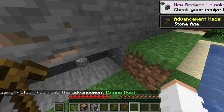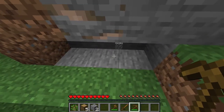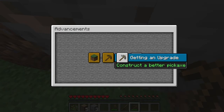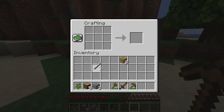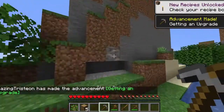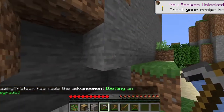I actually forgot which key is advancements. Is it Z? No. J? No, that's Journey Map. Here, L. So, my next goal will be getting a better pickaxe, and I should have enough. I'll head back and enter the Stone Age, then let's mine out just a single piece of iron.